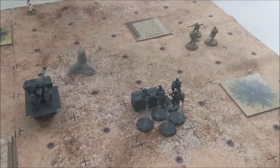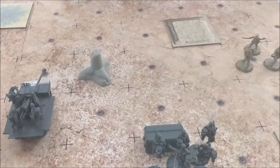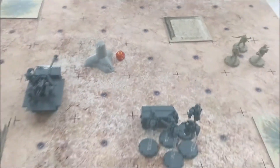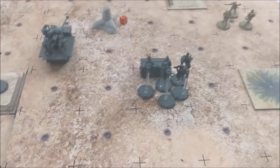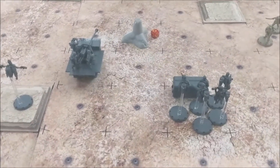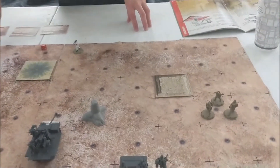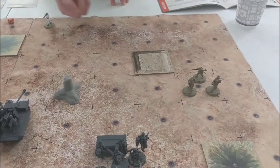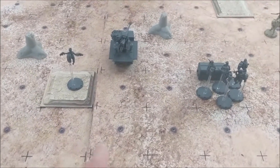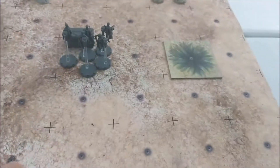They are going to be unloading. My machine gun gets six shots - I need symbols - that is one symbol. I need a save - I'm also on cover, so I can get a shield or Iron Cross - and I got Iron Cross, no hit. Firing assault rifles next - four dice needing symbols - two symbols. I need two Iron Crosses or shields - I got a shield and a cross, so no wounds.